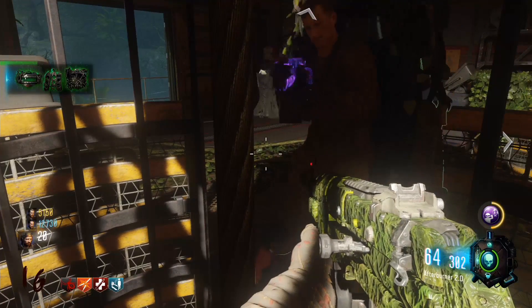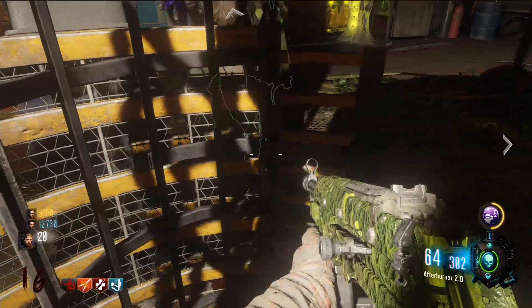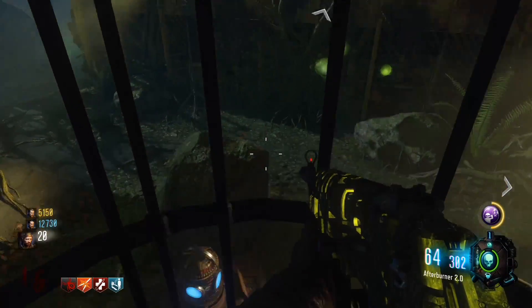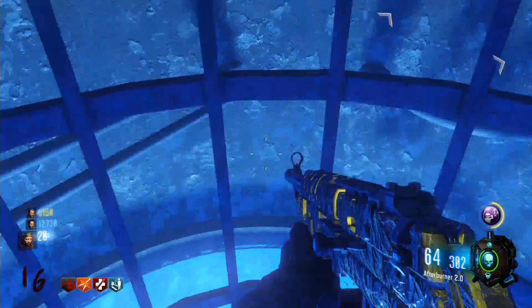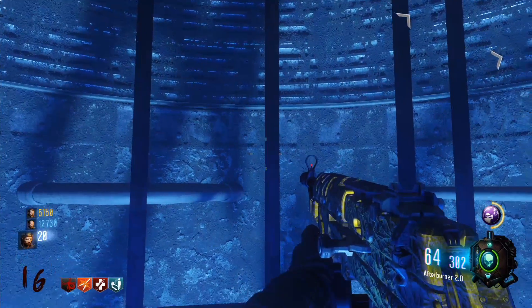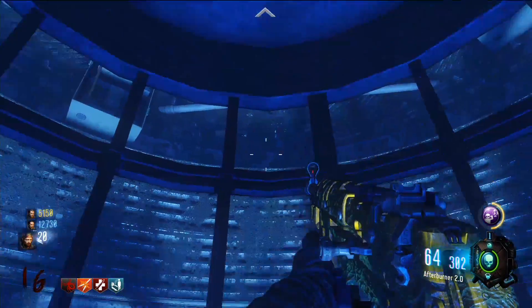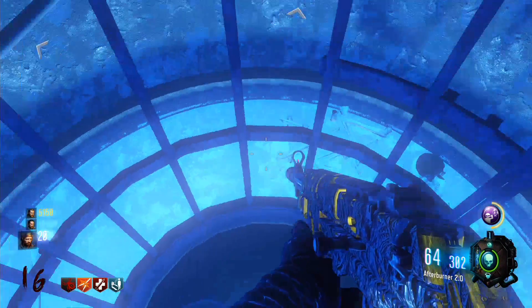Get in the cage and have your friend lower you down. If you're playing solo, the cage should lower down itself on its own, but if you're playing co-op, your buddy has to lower you down. You'll lower down and then go past the ground, past this opening here. Go down into this place and you'll find this skeleton with a little liquid divinium vial sticking out. If you're playing co-op, your buddy has to hit the panel to bring you back up. If you're solo, you should come back up automatically after a little while.